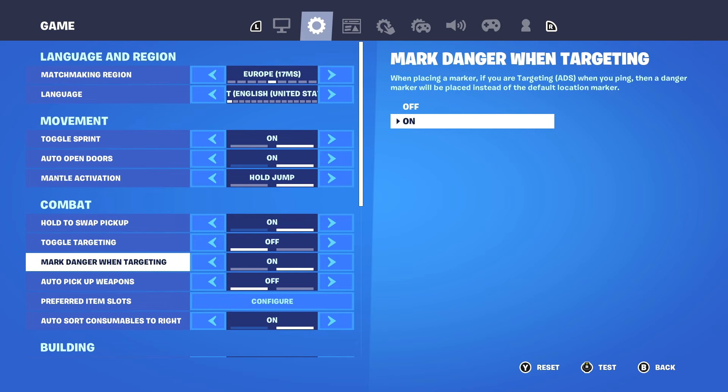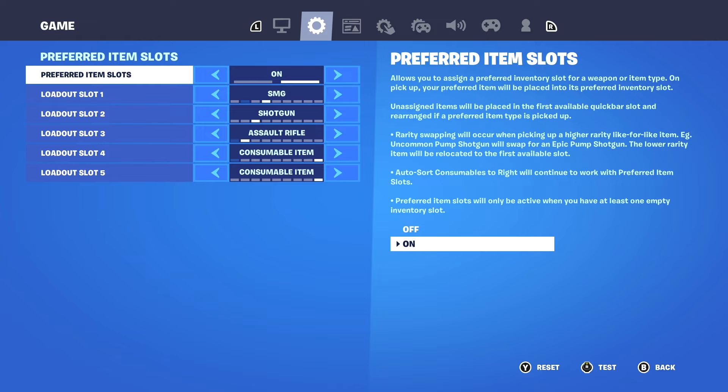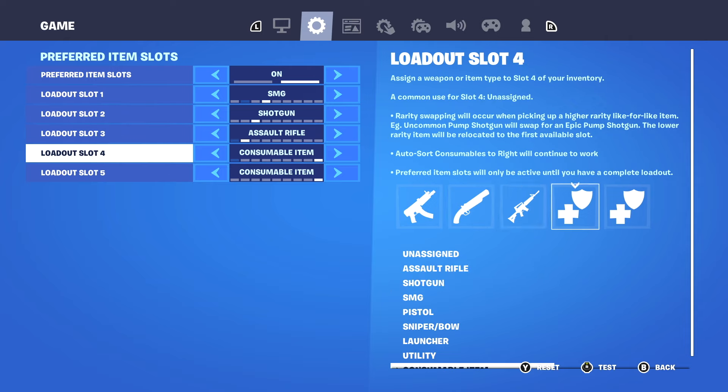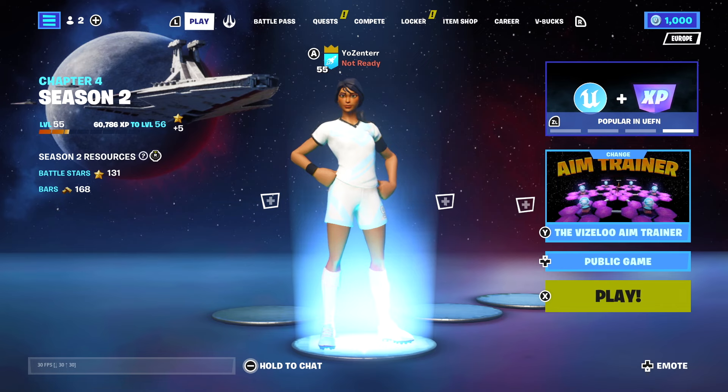The next thing is also in settings, but under the game tab. Go to preferred item slots and make sure you have it set to something that makes sense — when you pick something up it'll automatically switch to the right slot. Unlike keyboard players who just press one button, controller players need this set up properly. I have my SMG here, AR here, shotgun in the middle, and then minis and medkits. Copy this if you like it.